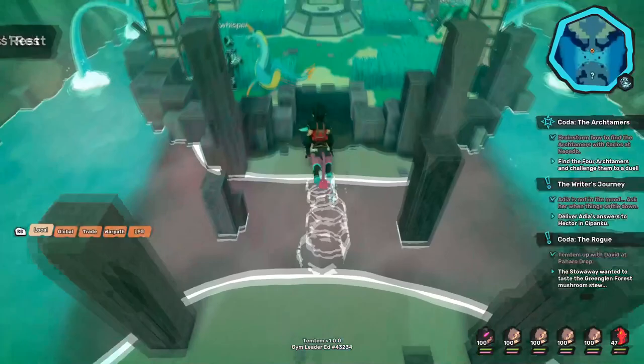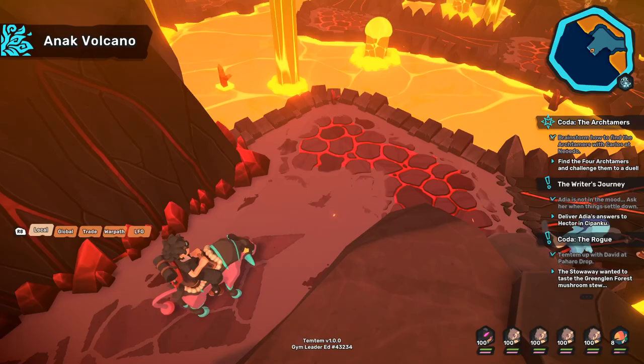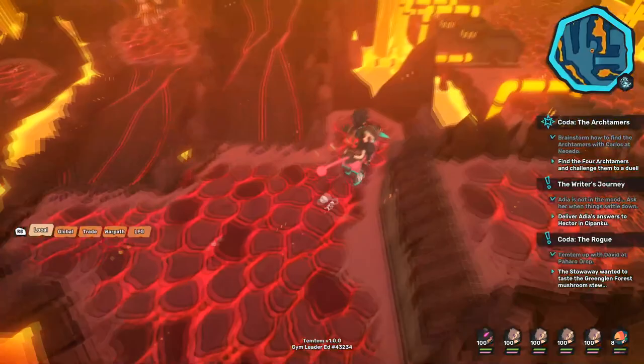The fire shrine, which will evolve Tawai into Tulkan the wind-fire type, can be located by traveling into Anak Volcano and will require both the crystal skates and rock climbing gear, meaning you'll have had to retrieve the skates after they're lost. This will happen on the fifth island, so it'll be a while before you can get here.